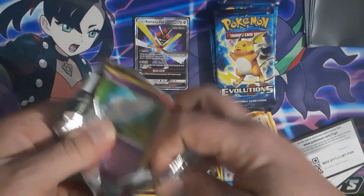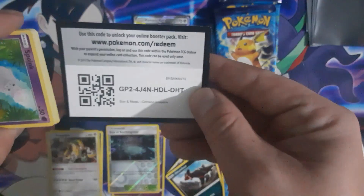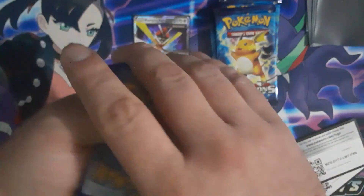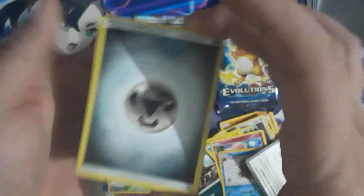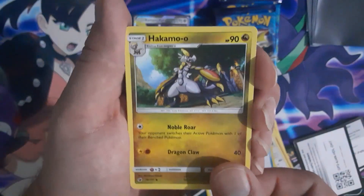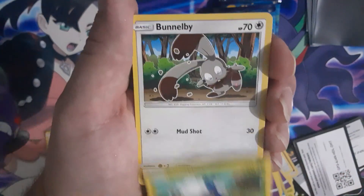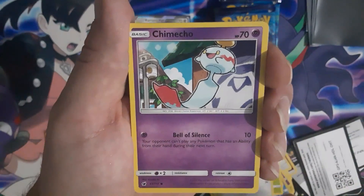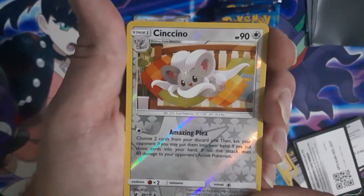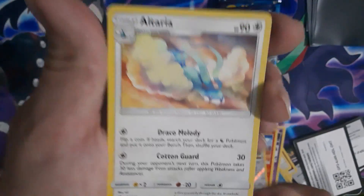This is so weird — I've opened a lot of packs and I've never had these problems. I've never run into this situation. Energy, Miltank, Diggersby, Spoink, Coreblast, Bunnelby, Chimchar, Numel. Reverse holo — since I have a problem with this guy's name — and an Ulteria.